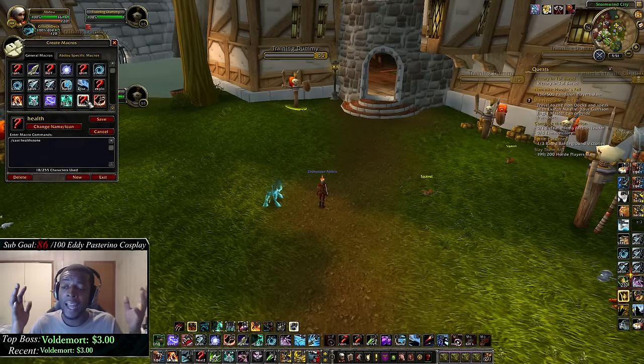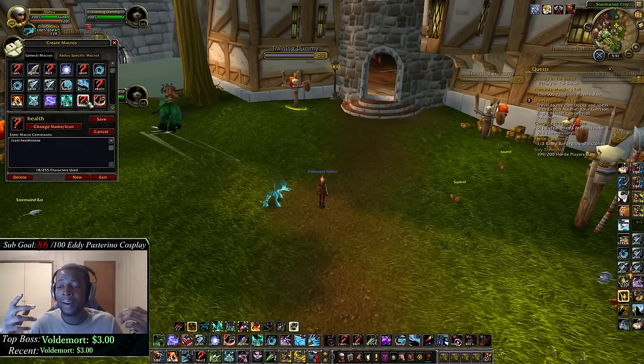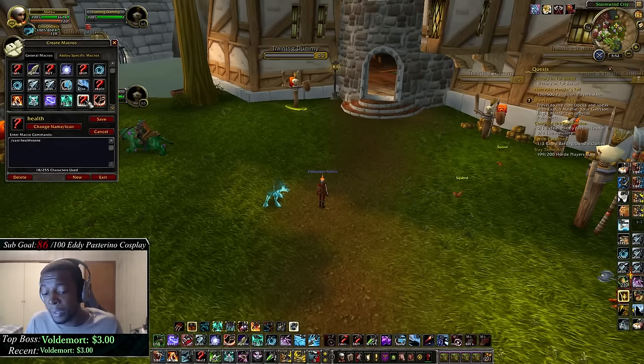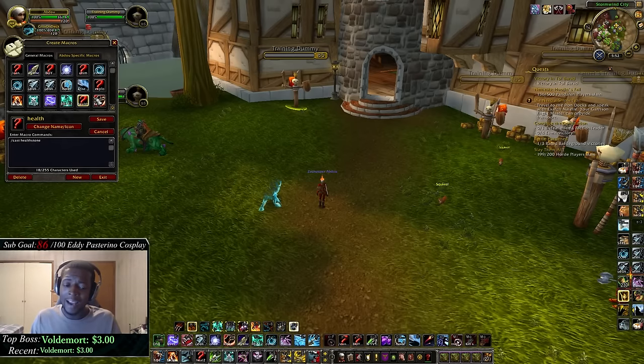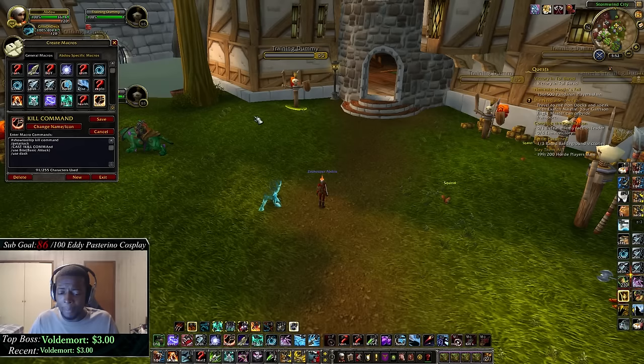My next macro is healthstone — basically slash cast healthstone. If I'm playing with a warlock I just keep this macro in my bar so I don't have to drag a new healthstone into my bars every arena. I just put the macro down and when I get a healthstone it's already there, ready to use.